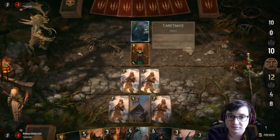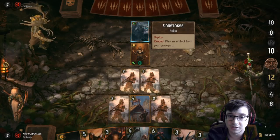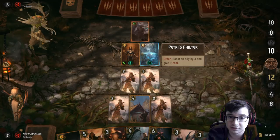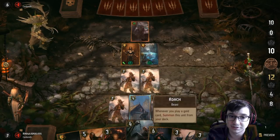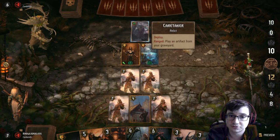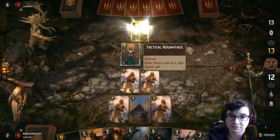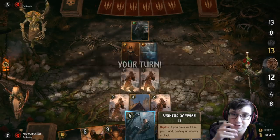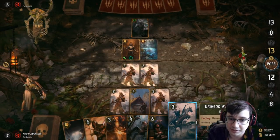I forget what this does — play artifact from your graveyard. He didn't have an artifact in his graveyard, so I can destroy that. He keeps boosting it. He misplayed, I guess. He's only three points ahead of me, so I don't really care about replaying that.